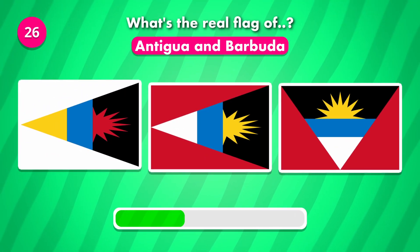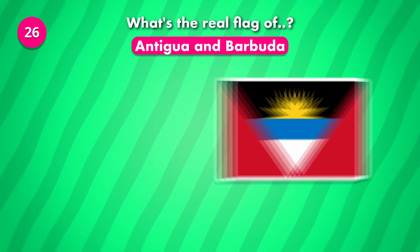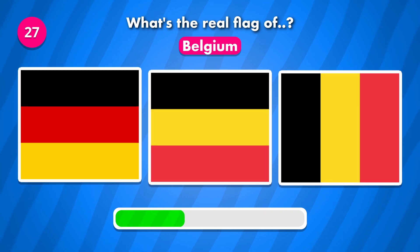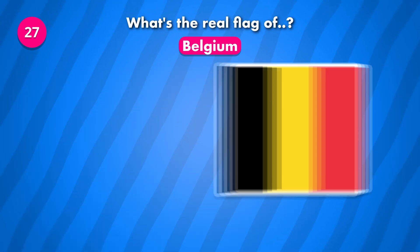Which of these is the flag of Antigua and Barbuda? It is number three.